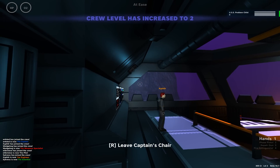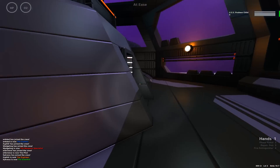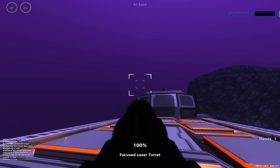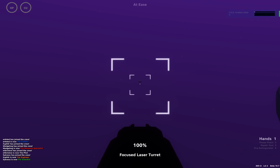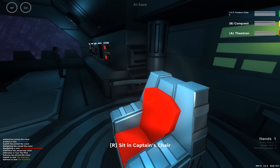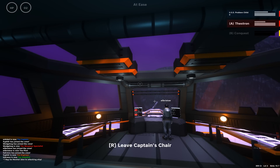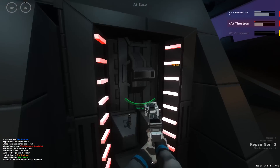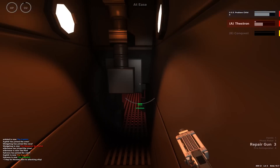This should just be a case of there's a place where we've got to beam to. I've got Thestron and Conquest on my comms list — I'm not entirely sure what they are. I'm hailing Thestron. The captain is in the gun. We're being engaged — Conquest and Thestron. We've got weapons and life support taking damage. Be prepared to jump if necessary. One of them has just disappeared — just out of range, probably.